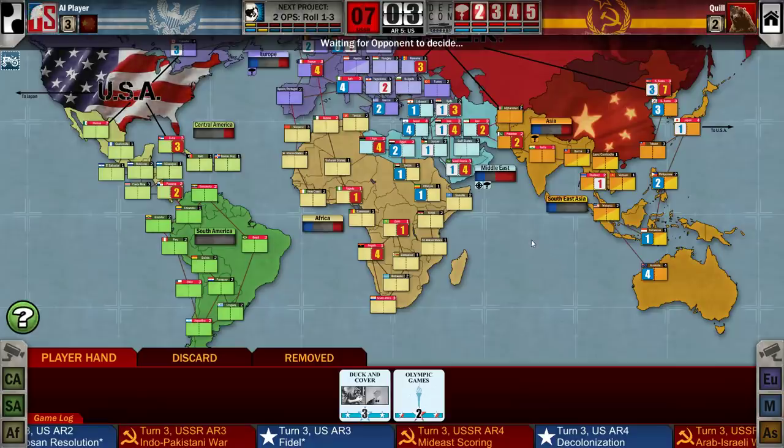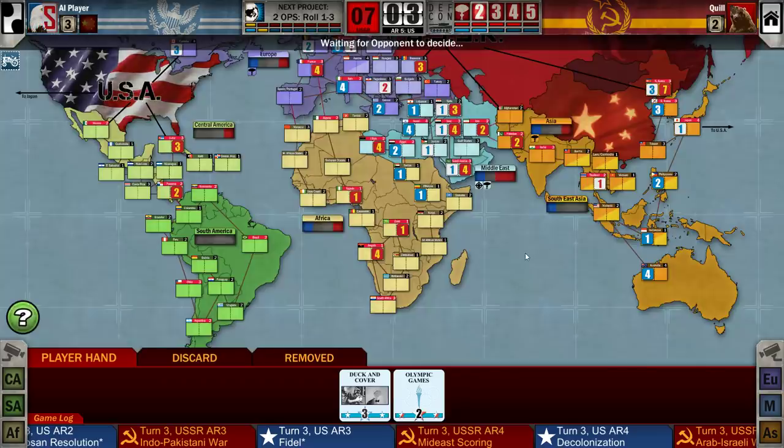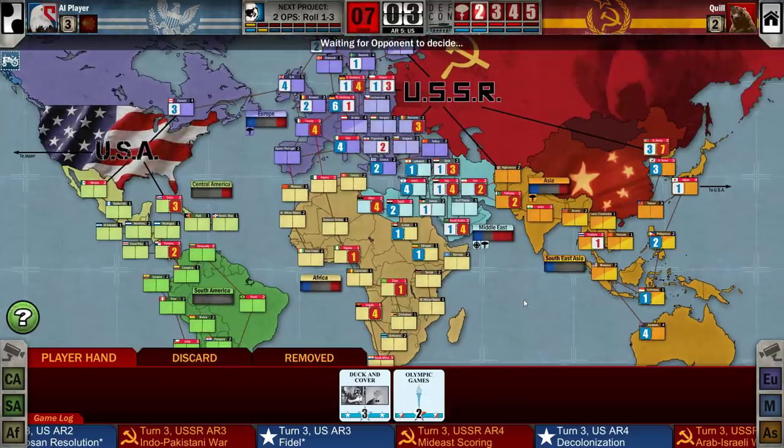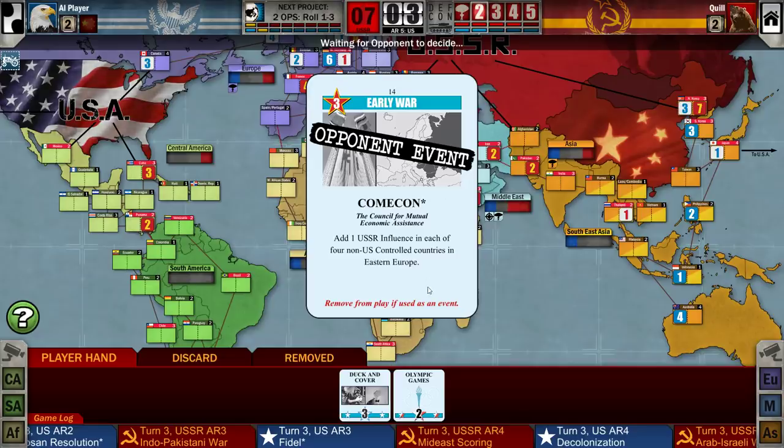We don't have domination in Africa because we don't have a non-battleground country, but that's still fine — Africa can't be scored this turn anyway. He can still spread to Africa via Ethiopia. Comic-Con — wait, that's the next card — is going to trigger.